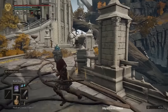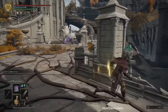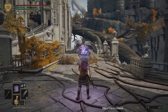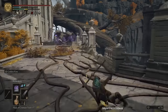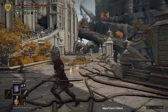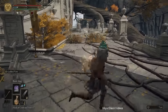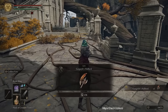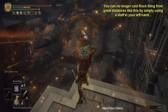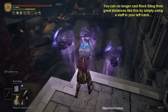Here you can see me taking out a field boss in Leyndell, the Royal Capital, way far away, with relative ease using rock sling. This long-distance rock sling ability was patched out — can you imagine — just before I was about to take on the final boss, Elden Beast, in my original prisoner run. I was going to rely heavily on that long-distance rock sling, and they patched it out literally two days before I was about to record. I had to respec into a strength build to finally beat the game. Unfortunately, I used that long-distance rock sling heavily throughout the entire prisoner walkthrough, so now that walkthrough is broken.